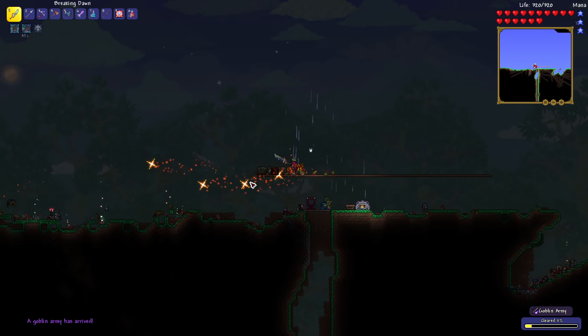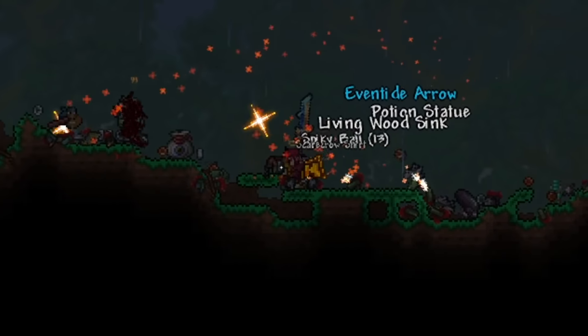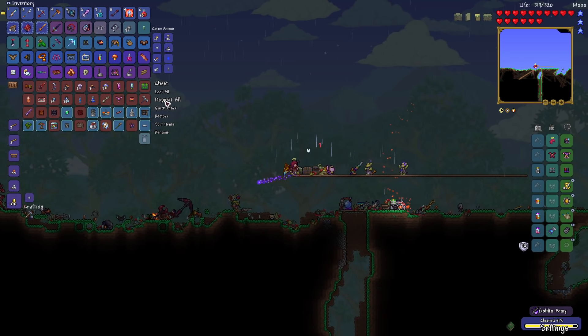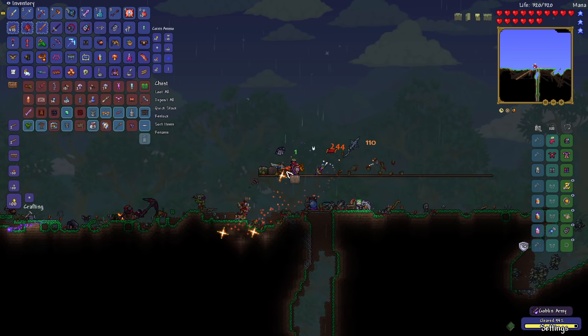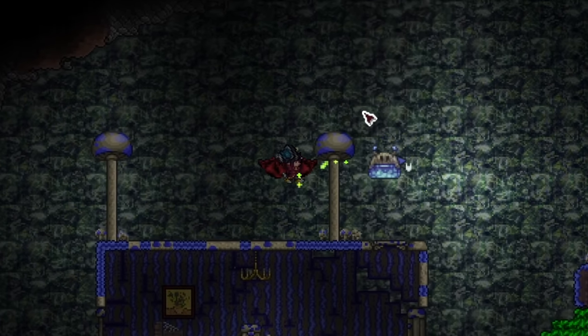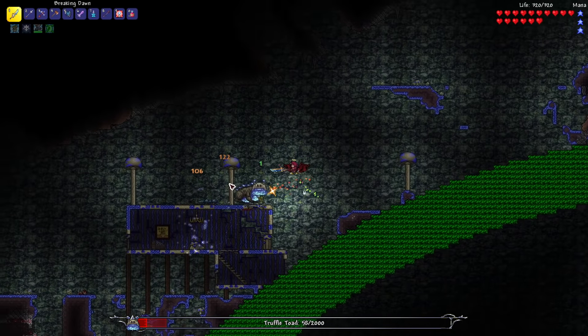Upon coming back to spawn we got invaded by goblins, giving us the perfect opportunity to grind out a bunch of loot. Using the Breaking Dawn we absolutely demolished the goblin invasion and they did not stand a chance. After the goblin army was defeated I went back to the mushroom biome to fight another boss called the Truffle Toad, which was quite easy and we took it out without any trouble whatsoever.